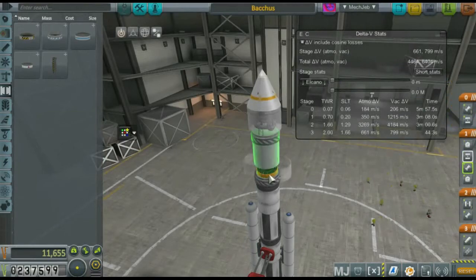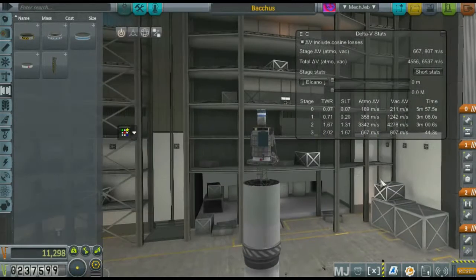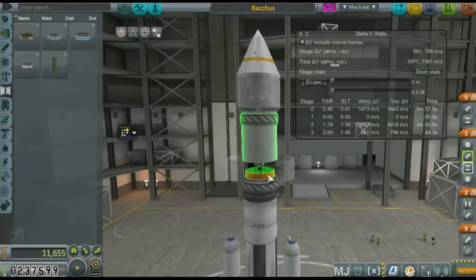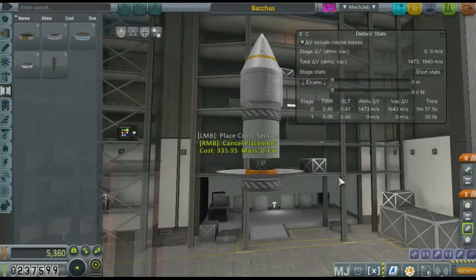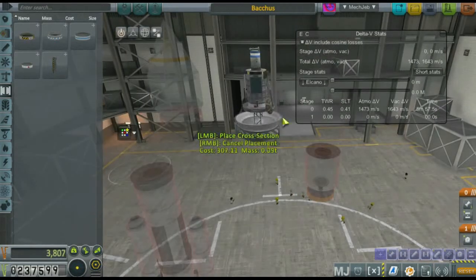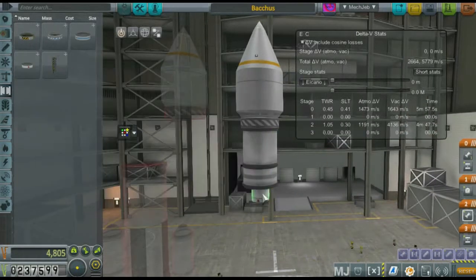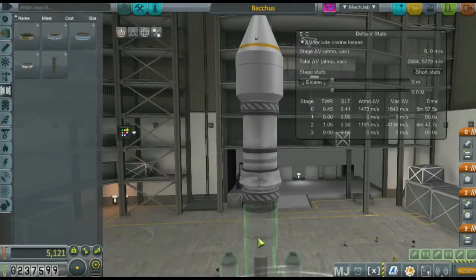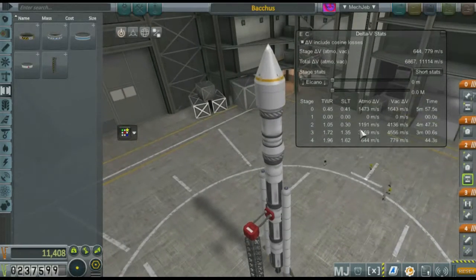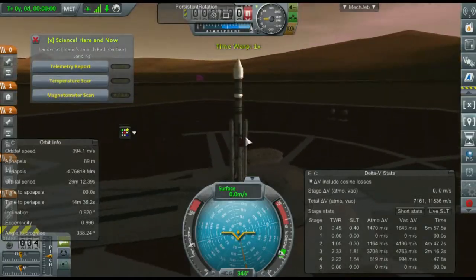The difficult thing about doing this early in the career is that I have not upgraded the tracking station, so I don't have access to seeing exactly when I can encounter Hawking. Without that, what I'm going to do is try to use the same method we used to go to our moon from Earth — just wait for it to rise while attempting to be in the same inclination as it.